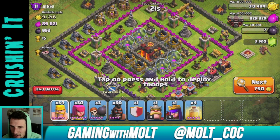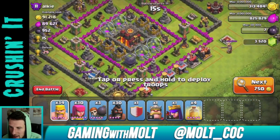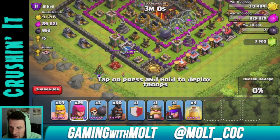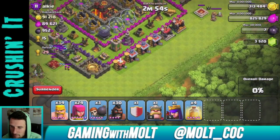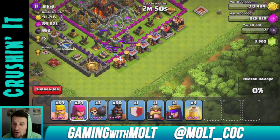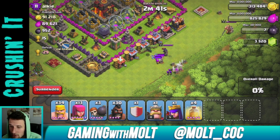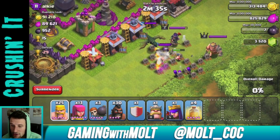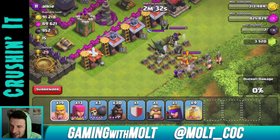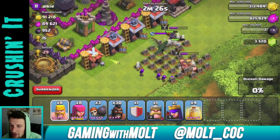I'm going to go ahead and attack this base. Let me pull out the clan castle troops, the archer queen, and the king. I hate so much when there are dragons in clan castles because literally nobody pays attention to them. I've got to try and get rid of as many archers as I can before this dragon comes over and one-shots every single one of my troops — dragons in clan castles are seriously the worst.